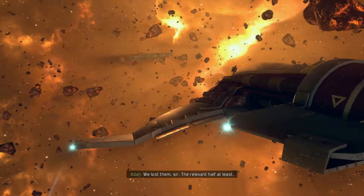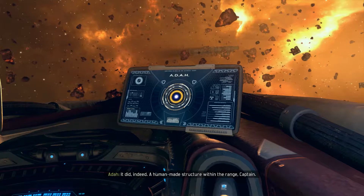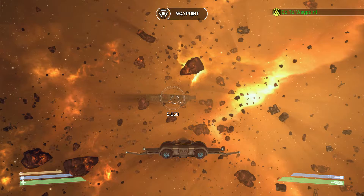Back to the task, Captain Bold. What's the plan? I could use a drink. We're running on fumes — anyplace close where we could refuel? We lost the maps, sir. I have the proximity scanner running — it will let us know when it finds something. It'll beep? It'll beep. It beeped! A human-made structure within range, Captain. Can you get us there? With my eyes closed, Captain. The eyes you don't have. Well, those are very easy to close, sir.